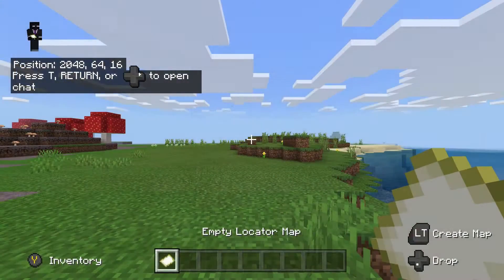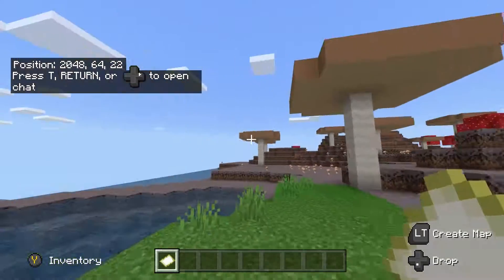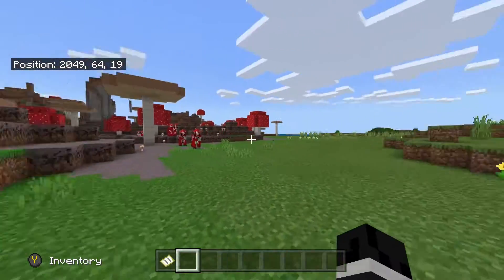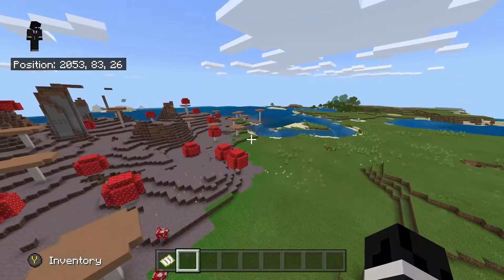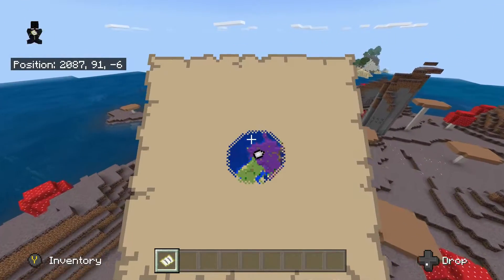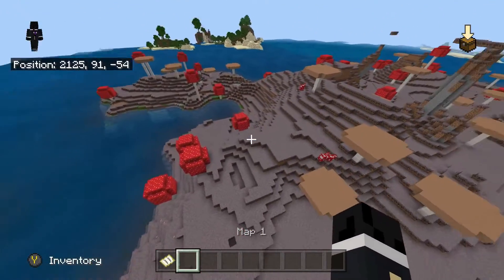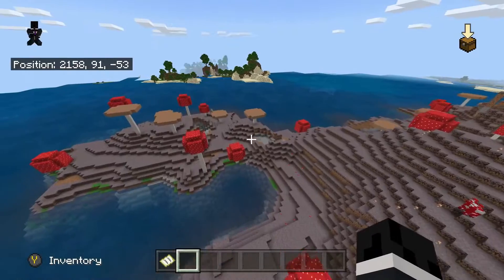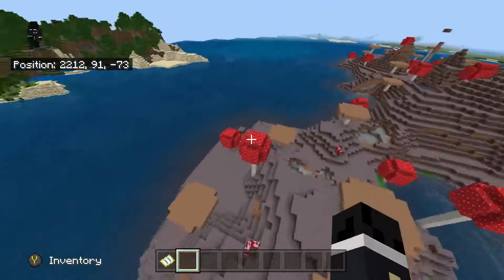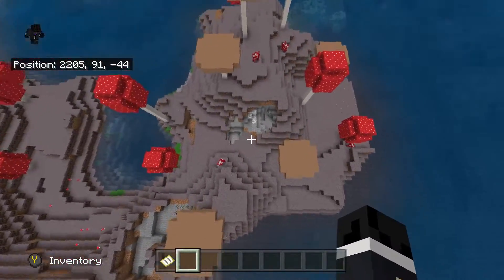Once you type in this seed and spawn in, you should notice you spawn pretty much right in front of a mushroom island. You'll see the mushroom trees and mushroom cows wandering around. If you look to your right, you're actually in a plains biome — technically you spawn in the plains biome, but it's literally just a few feet from the mushroom biome. There's one single tree that spawns to your right, so you can tear that down, take the saplings, plant a few trees, and then go explore.